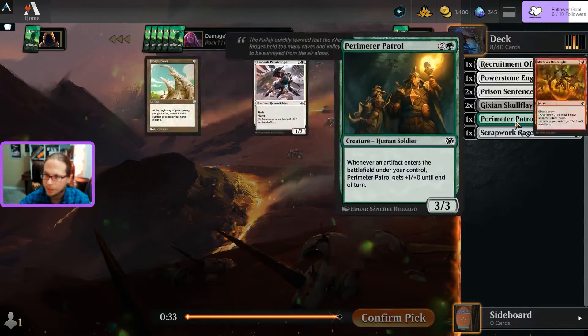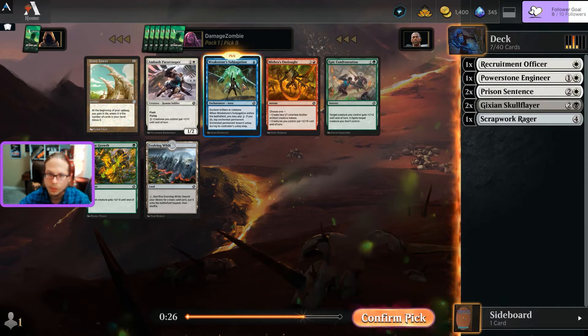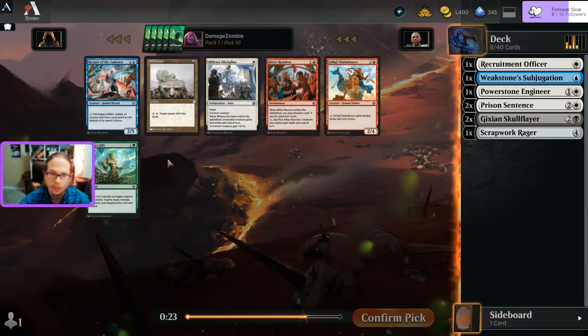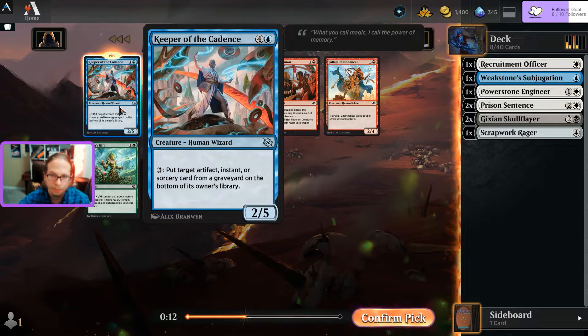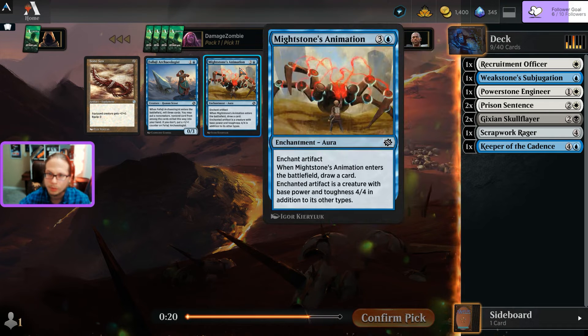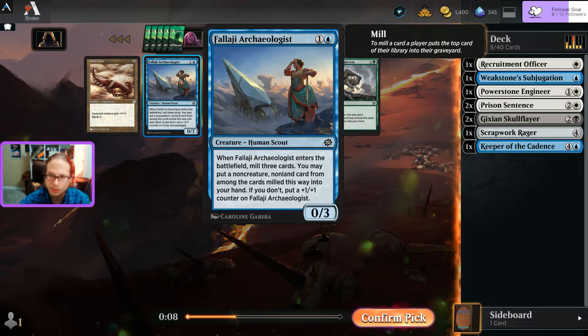Couldn't make up my mind quickly enough on the green guy. There's a Weakstone getting passed - maybe blue is more open than I thought. Picking the Weakstone Subjugation for more removal. Maybe I end up in blue-white; I could still rage for colorless. Keeper of the Cadence is back - I told myself no mill. Might Stone Animation feels really strong because it also draws a card.